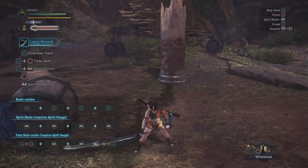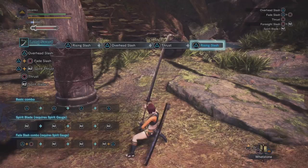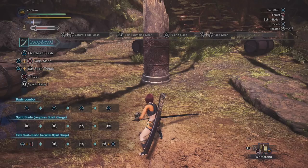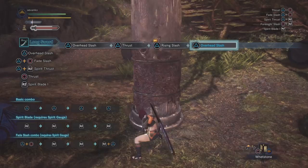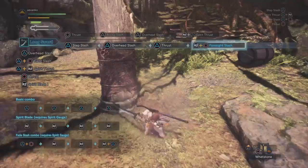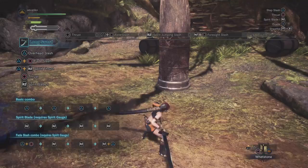One advanced technique absolutely essential to high level play with the Longsword is Input Delay. If you just jam on the triangle button, you'll do your combos pretty fast. But because this is a samurai weapon, what you really want is to look for small openings and use the Fade Slash to jump around and hit the monster. If you're just attacking in rapid succession, you're going to get hit. You can actually delay your input — wait, wait, wait — and this is really important when you time out things like the Foresight Slash. Experiment with this and you'll find that input delay is a very good technique for getting good with this weapon.